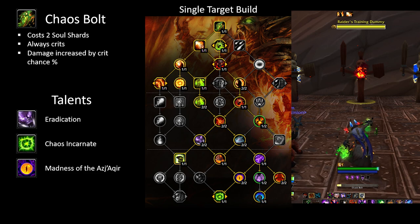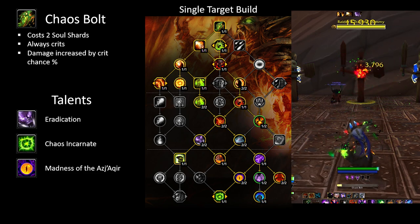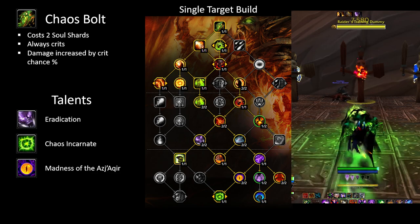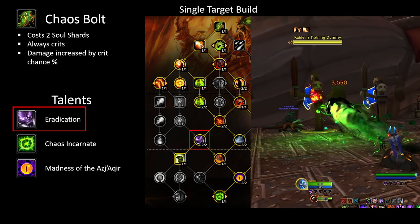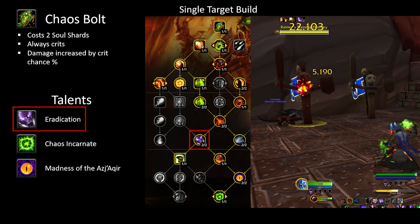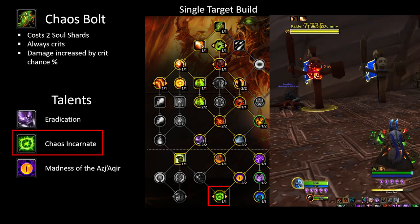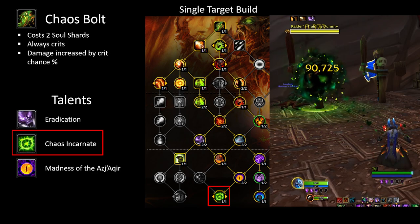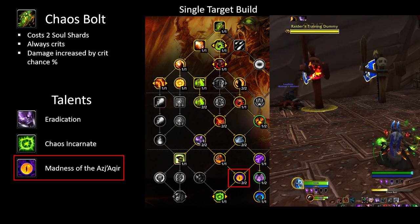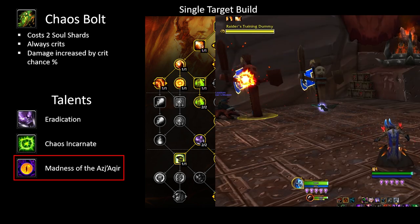Chaos Bolt is the main spell we'll use to spend soul shards when there are less than 3 targets. It always crits and its damage is increased by our crit chance percentage. With the talent Eradication, Chaos Bolt will make the target take 10% more damage for 7 seconds, so aim to have a high uptime with this debuff. Chaos Incarnate makes Chaos Bolt get the maximum benefit of our mastery every time. The talent Madness of Ajakir has a big effect on how you want to use Chaos Bolt, which I'll cover more in a bit.